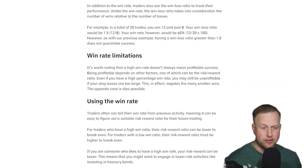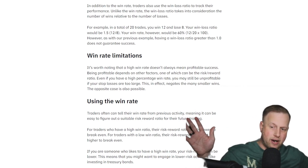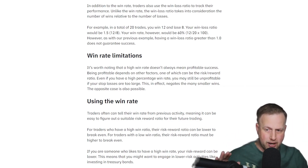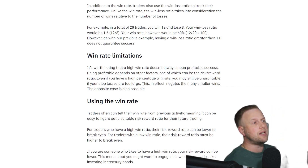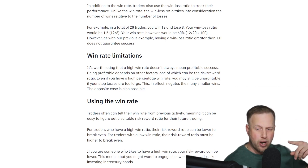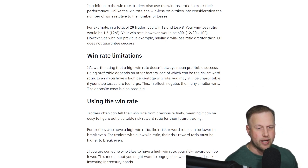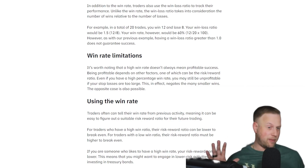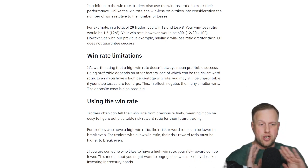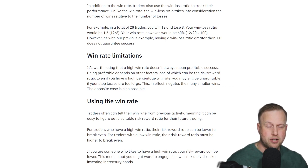For traders who have a high win ratio, their risk-reward ratio can be lower to break even. For traders with a low win ratio, their risk-reward must be higher to break even. Starting off, you need to focus on your win rate — that should be your number one goal. Everything else doesn't matter when you're first starting off. You can adjust your strategies as you start winning more trades, but first you need to learn how to gauge the market and figure out which direction we're going. Win rate is number one.